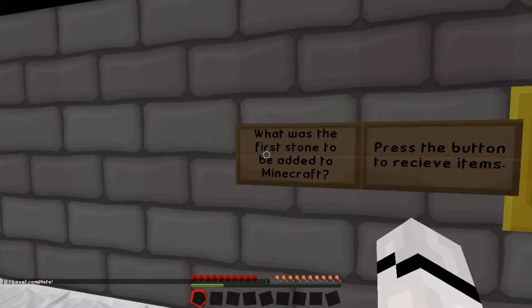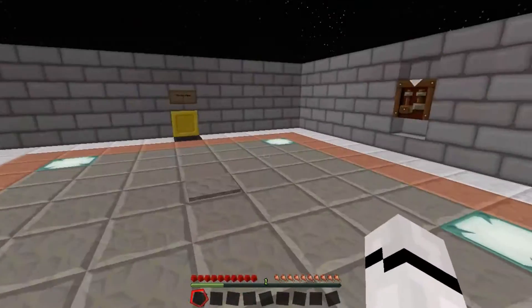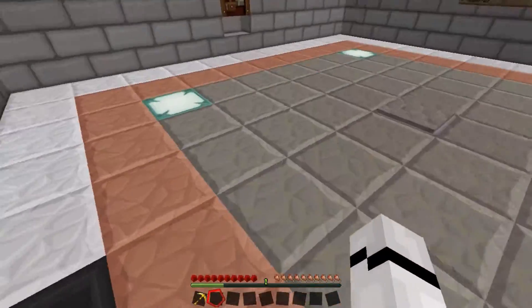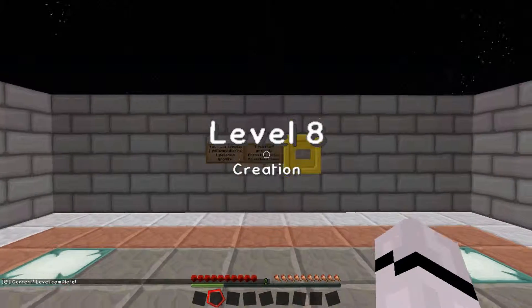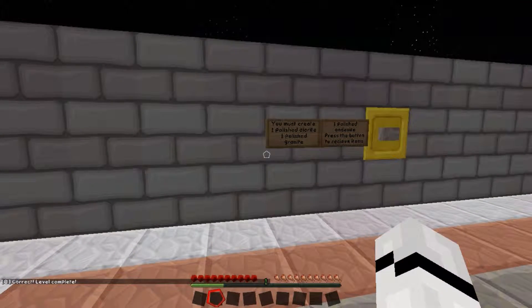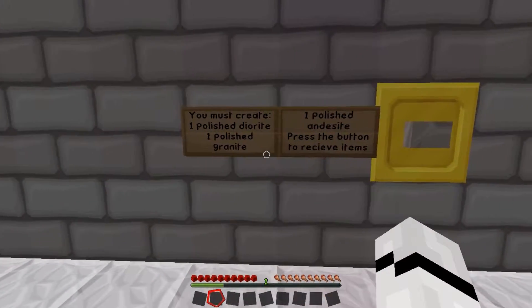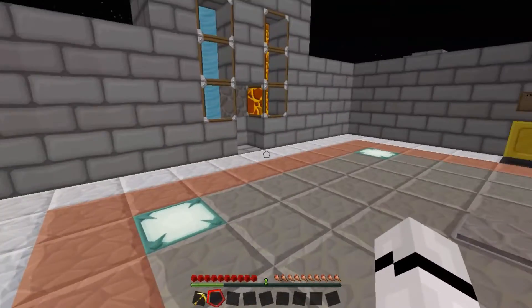Trivia: what was the first stone to be added to Minecraft? You must create one polished diorite, one polished granite, one polished andesite. Click the button to receive items.